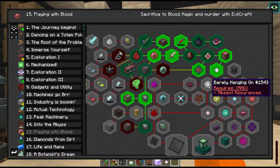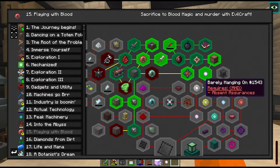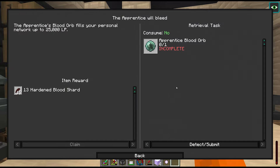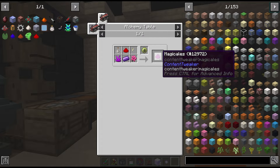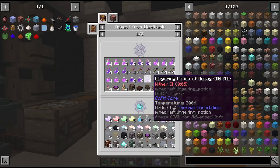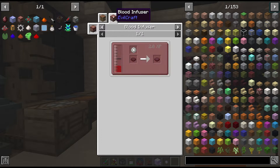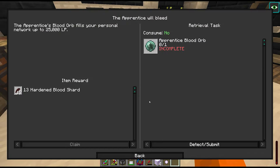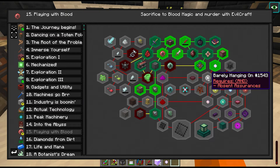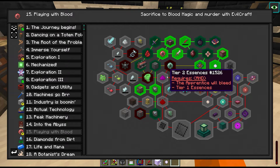The next quest is locked behind absent assurances. To progress we need the apprentice blood orb, which we use to create one of our tier 2 essences, then fill a bowl of empty promises, and use that for the promise of tenacity. I think this is what unlocks the incense altar, and then that leads into the tier 3 essences. So we've got the tier 2 essences to do first.